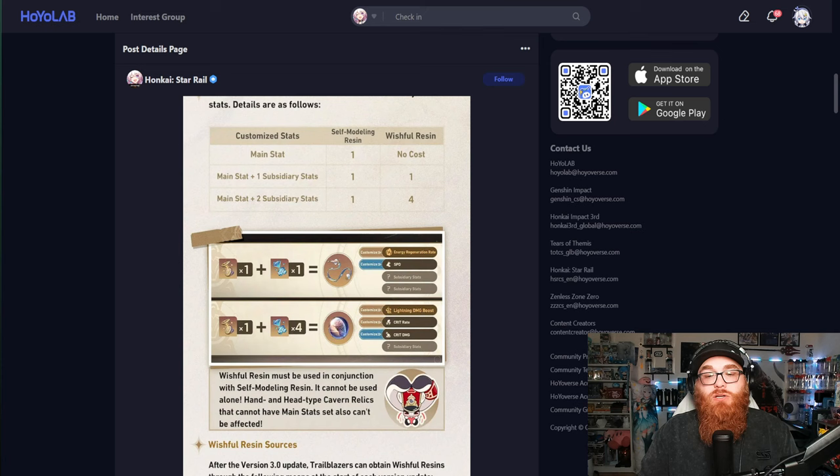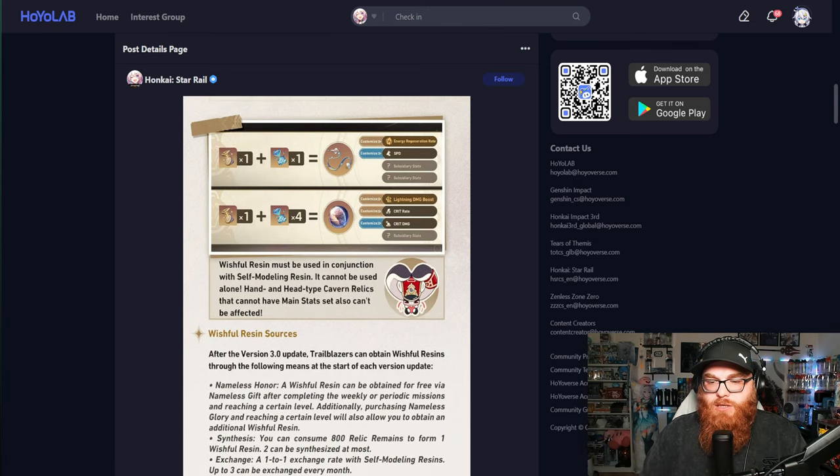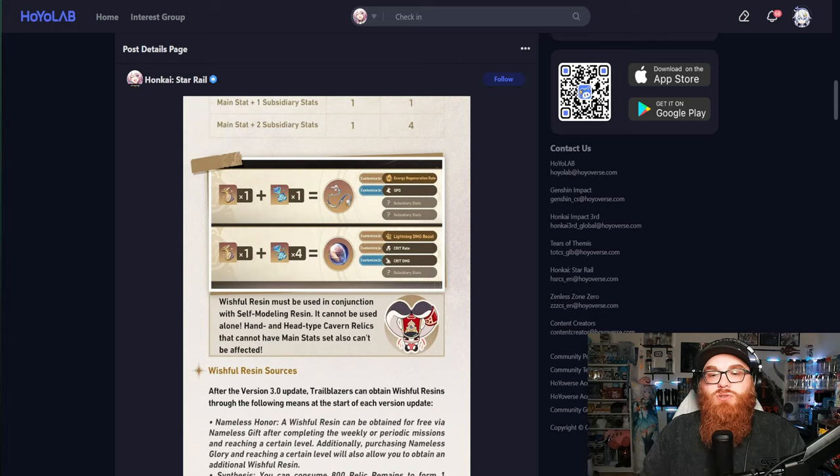Looking further into it: Wishful Resin must be used in conjunction with Self-Molding Resin — it cannot be used alone. Hand and head type cavern relics, which cannot have main stats set, also cannot be affected.